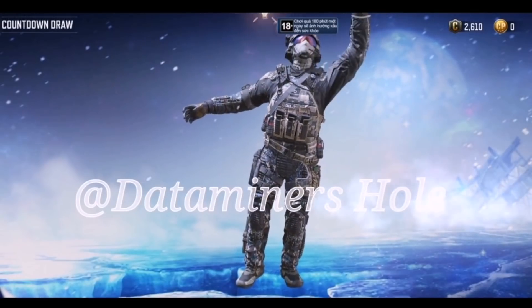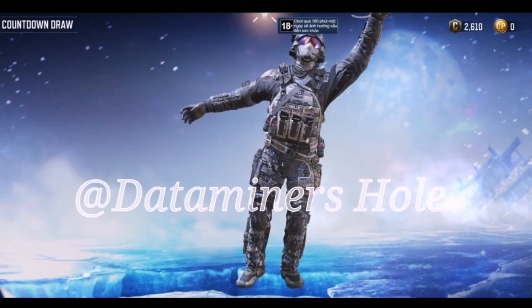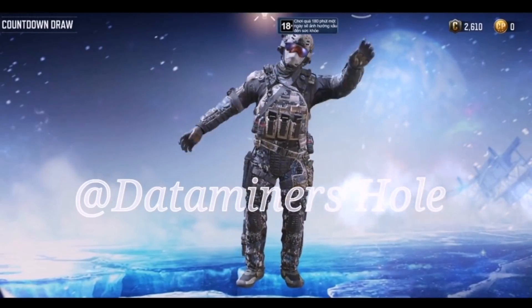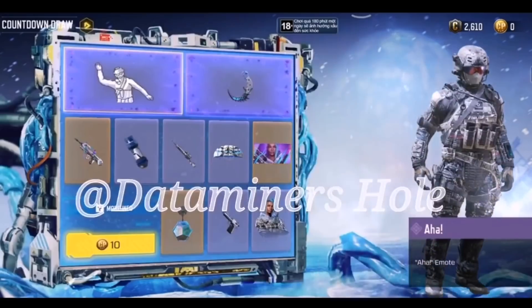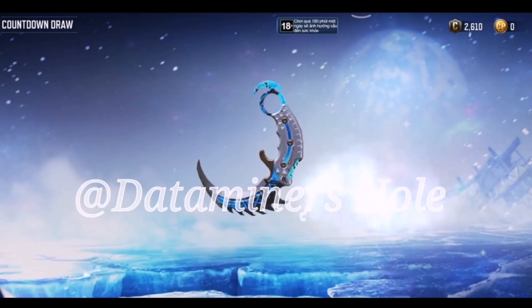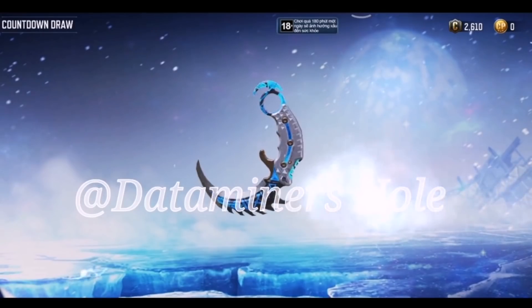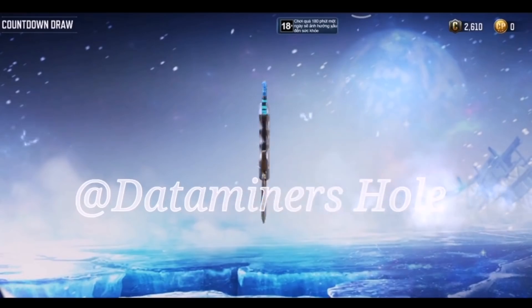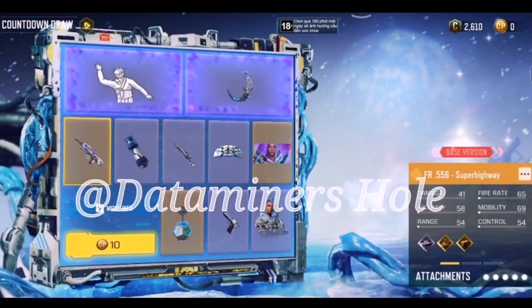Moving on to the next draw — starting off with an emote, looks like something you'd do to celebrate or wave to the crowd at a race. Moving on, we have a dope Breach Crumbit skin. It's almost like the Cyberspace one but this one's better because it's actually animated — a nice looking blue Crumbit skin.